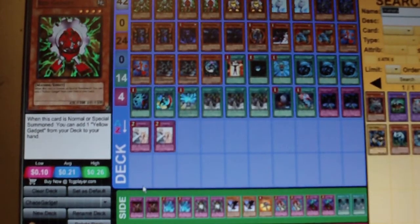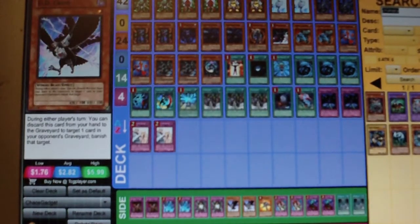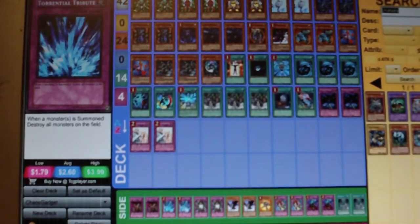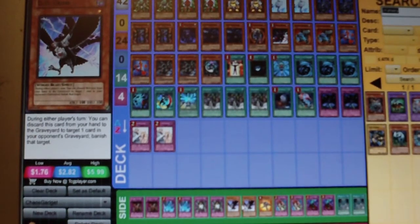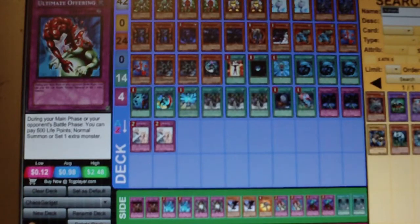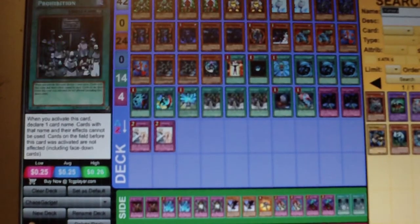The side deck I completely changed. I went to: two Chain Disappearances, two Torrentials, two Shadow-Imprisoning Mirrors, two D.D. Crow, one Grand Mole, two Ultimate Offerings, two Bottomless Trap Holes, and two Prohibitions. Just about all of the side deck covers the meta. Your Chain Disappearances help against everything that's 1000 ATK or less — Wind-Up Rats, Tour Guides, Rescue Rabbits. Torrential does the same. Shadow-Imprisoning Mirrors stop Inzektors and Dark World. D.D. Crow works for just about every bit of the meta. Ultimate Offerings you can side in to speed up gadget control. Bottomless Trap Holes are excellent in today's side deck. And Prohibitions — if you know what your opponent's playing, call the right card at the right time and you can completely shut their deck down.